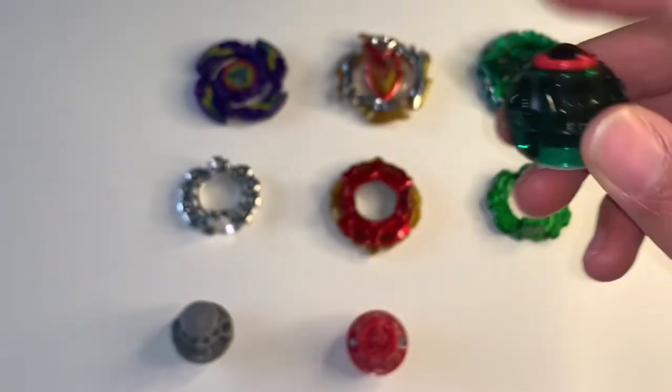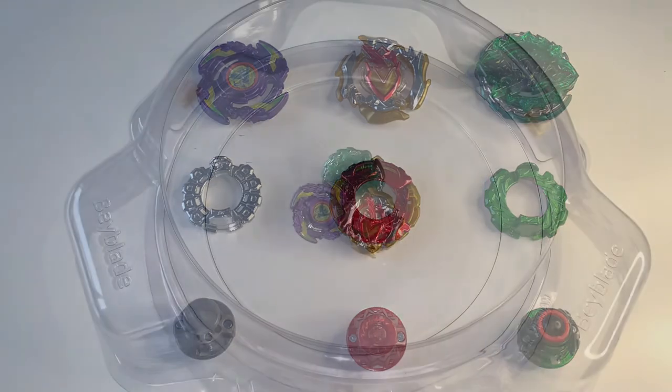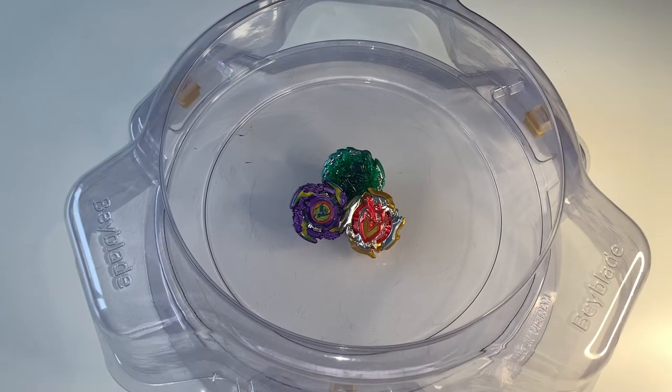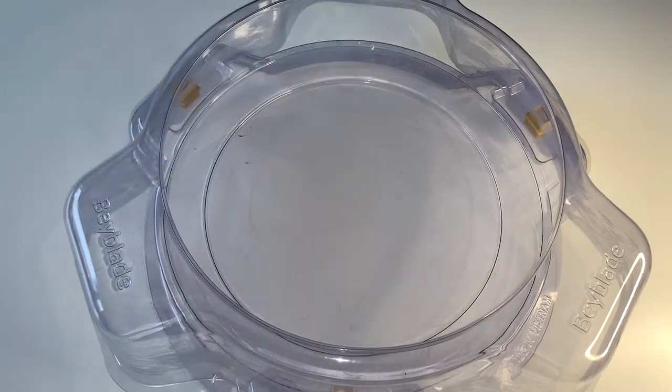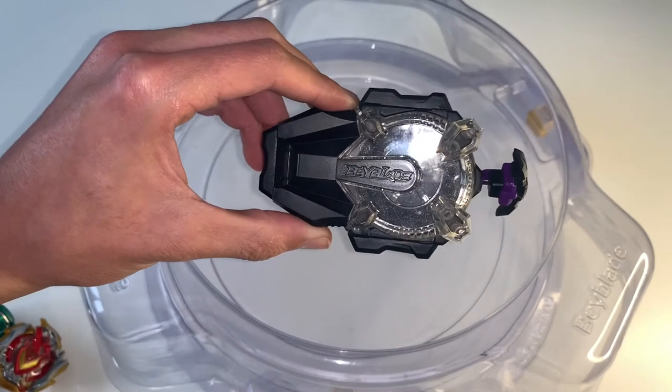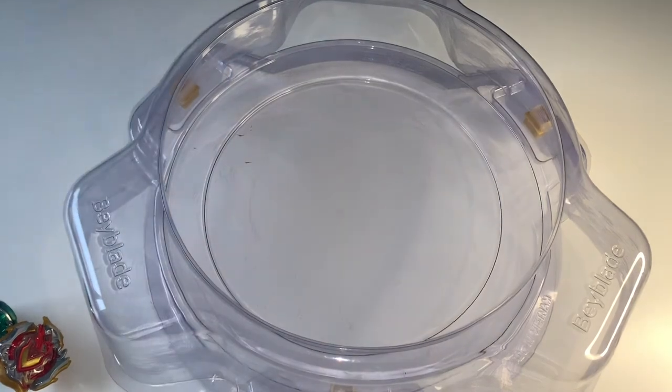So now that I've gone through the parts, I'm going to put them together and put them through three test battles. I'm going to do Wobble versus Achilles, then Kerbius versus Wobble, and then Achilles versus Kerbius. They're all going to battle each other. I'll be using the Sparking Launcher. I'm going to launch Wobble first and then alternate after that.